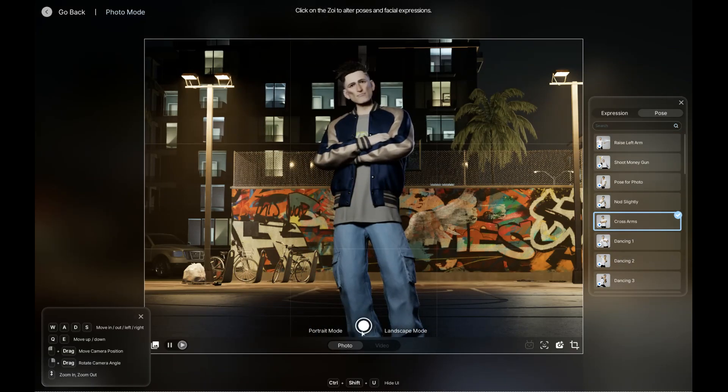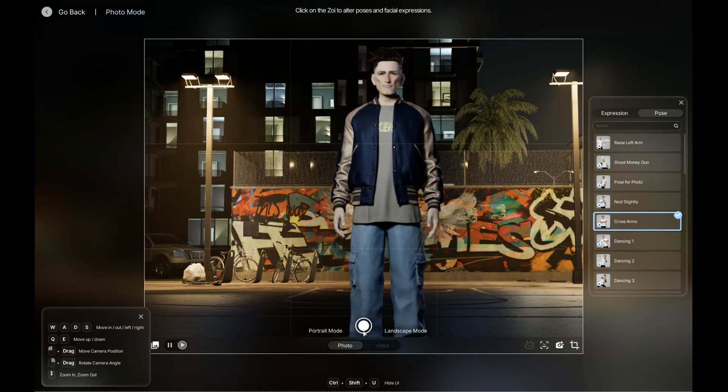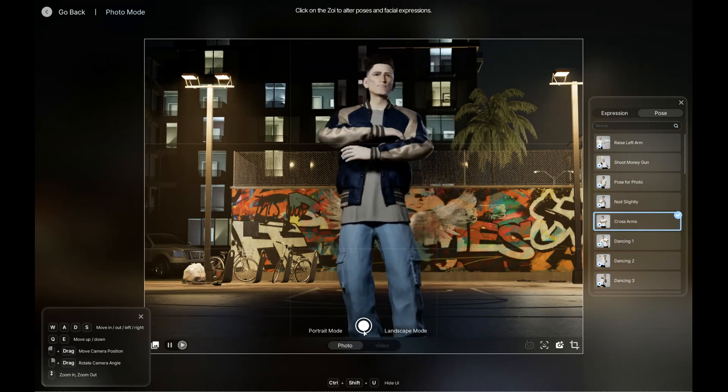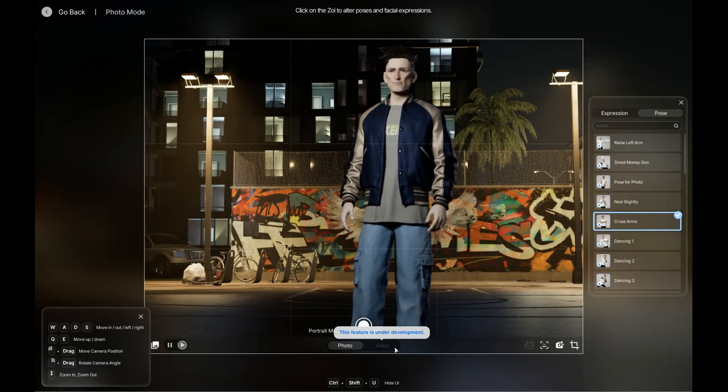Let's get him a good old classic crossing-his-arms pose. I like this urban setting for him, because I feel like as he escapes from Loki and Source's place, he would kind of head into the downtown area of Strangetown. That's my story and I'm sticking to it.